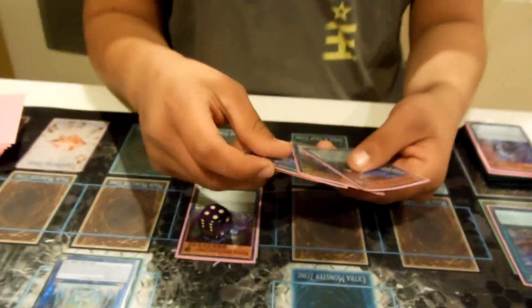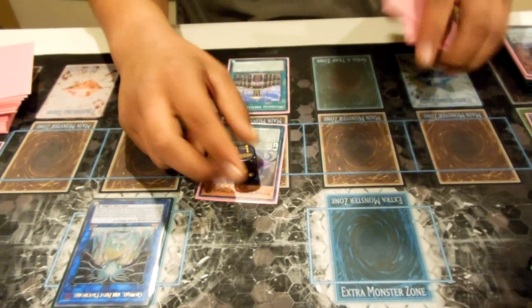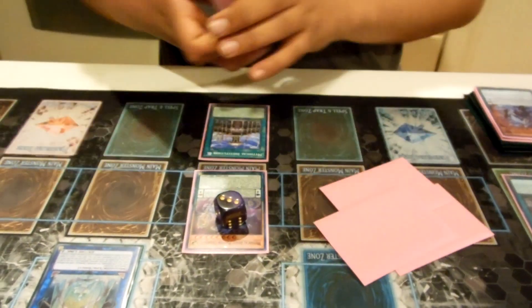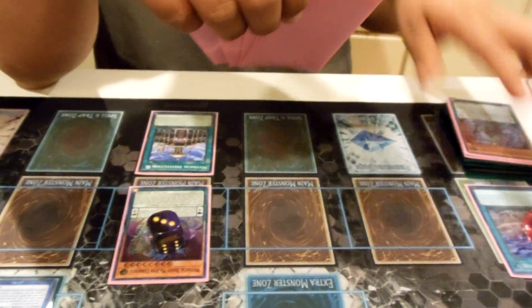We drew into Endymion and we drew into Institution. Institution is really insane because you can activate Institution — this goes to three, this goes to six — and you can remove three counters here, activating Institution's effect to grab Servant of Endymion. You remove spell counters equal to the level of the monster you're searching.